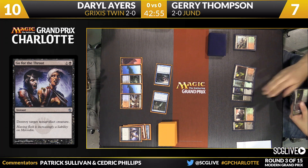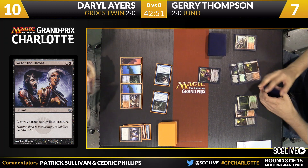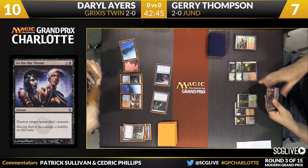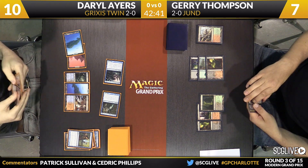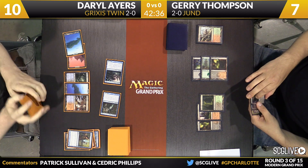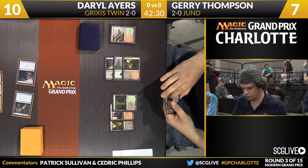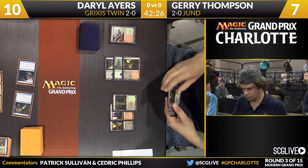There are different costs for whichever two-mana removal spell you want to play. Go for the Throat can't kill Arcbound Ravager and friends. Ultimate Price can't either. Terminate can kill them all, but it does stretch the mana a little bit. There's a Remand. Right now you're seeing Twin just play a normalized game. I like what Daryl's doing — he's saying, I can beat you with what's on the board and with counterspells. And if you ever tap out to try to catch up, then I'm threatening to untap and kill you.